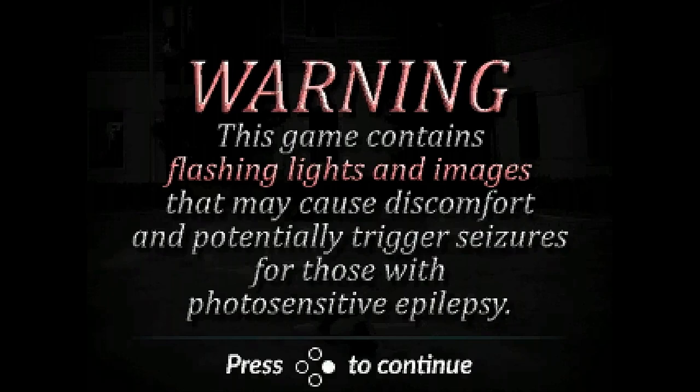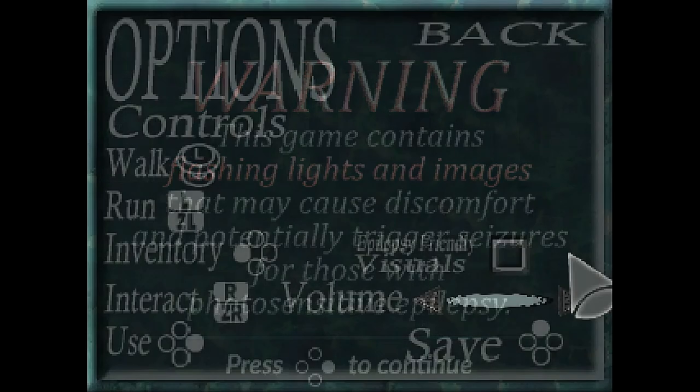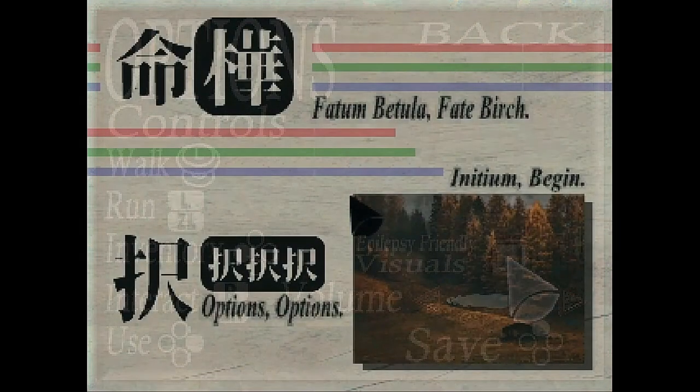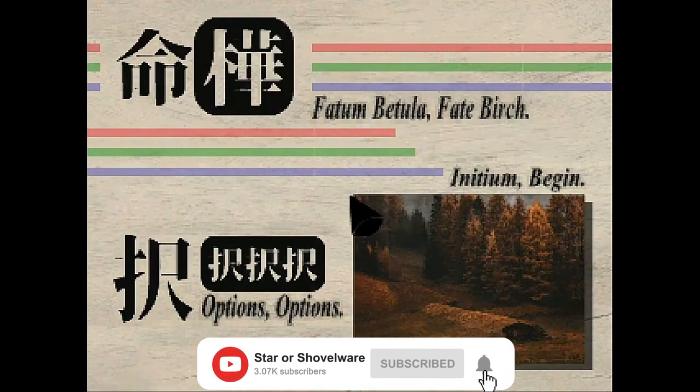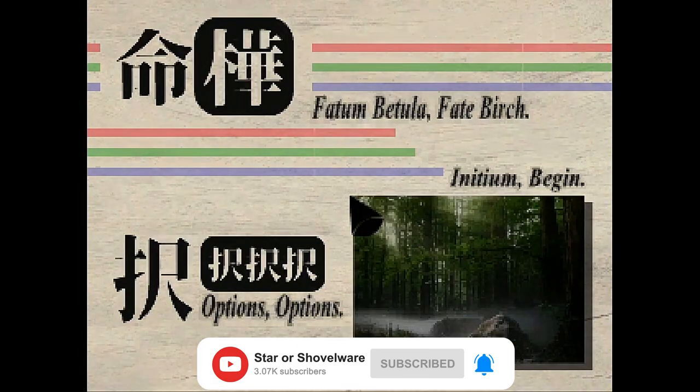Fatoombatula kicks things off with an epilepsy warning, which is not always a good sign for those affected by flashy lights. Luckily the game has you covered though, as there's a toggle in the options menu which lets you enable epilepsy-friendly visuals. Prior to starting the game, we're faced with a strange little title menu which translates the game's title from Latin into English — Fatoombatula literally means Fate Birch, which is actually rather fitting once you understand the gameplay loop.